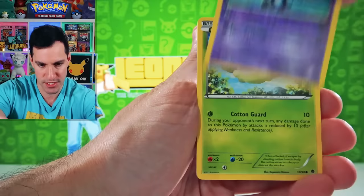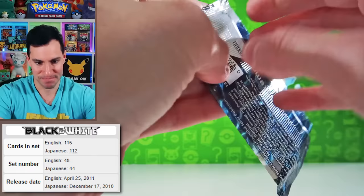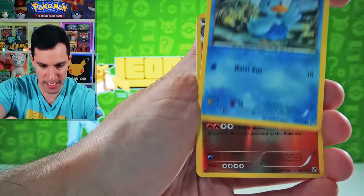I'm excited, but we got Black and White Base Set coming right after this. Black and White Base Set — I think Reshiram, Zekrom. No codes in this set. So that is it my friends — no more codes from here on out. Plus Power, Pignite, Energy, Snivy, Timber, Ducklett, Emboar, and a Maractus.